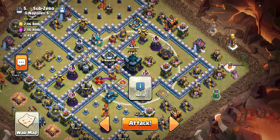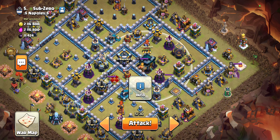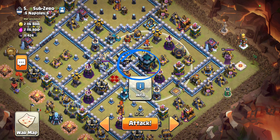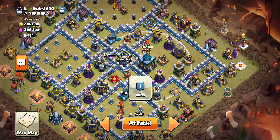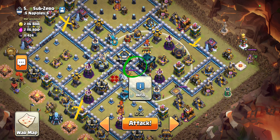If we look at the base right now, we want to see what will be difficult to get and what will be easy. What will be easy is, of course, things on the outside. What will be difficult is right here. So, we need to make sure that we use our jump spell, probably right where that circle was, jumping right here to get in there. And we need wall breakers here and here to get in there. We also need one right here. So, only 3 wall breakers.